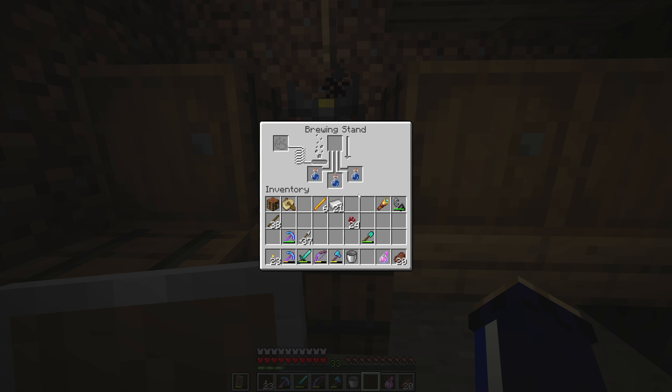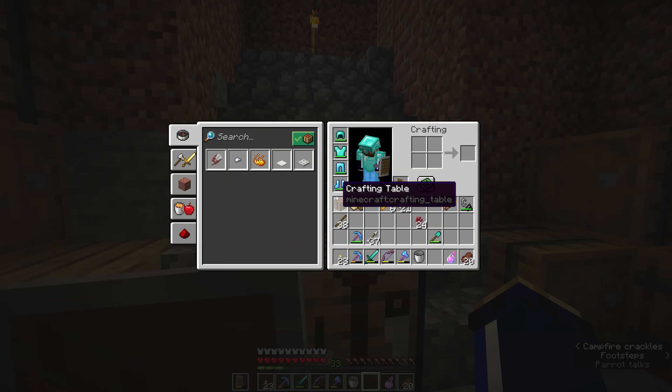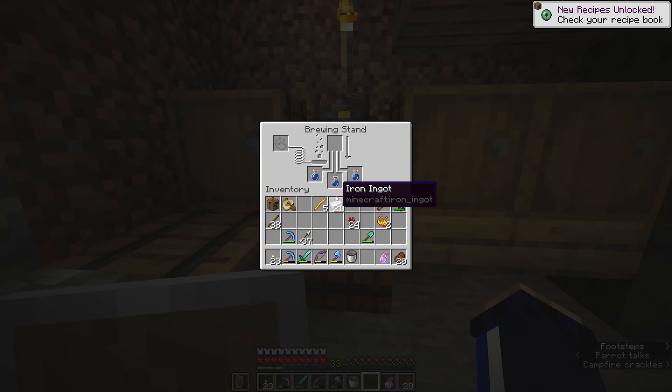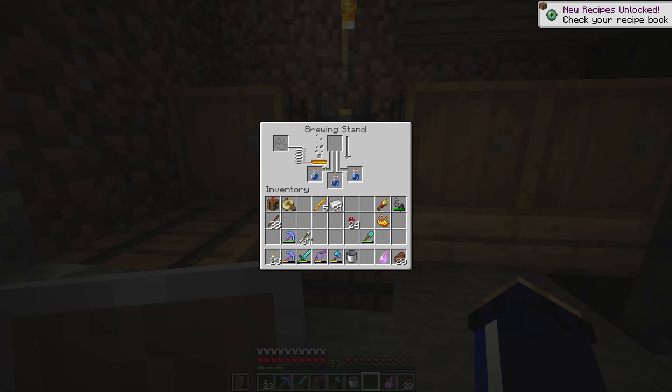You'll notice there is a catalyst needed for the brewing process. Up here in this top left-hand corner is the outline of an item called Blaze Powder, which is acquired simply by breaking down a Blaze Rod in your crafting interface. We'll put one of them in here, and you'll notice that fills up this little bar, indicating that the brewing stand is ready to brew.